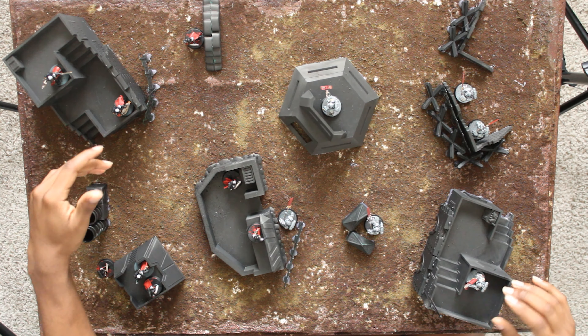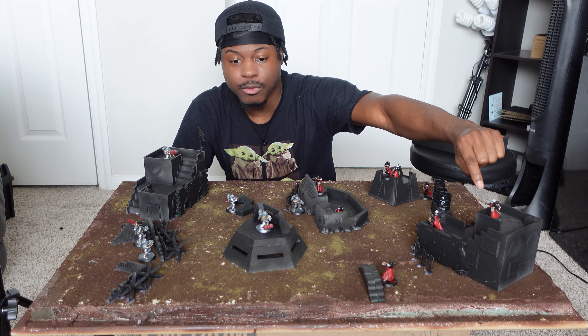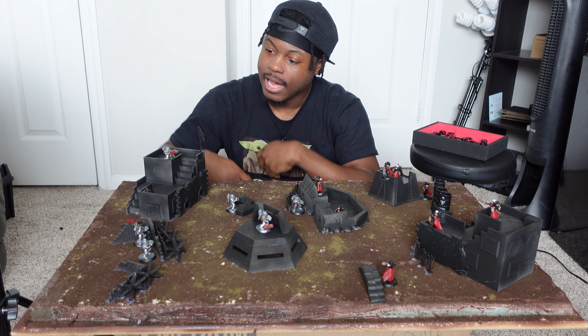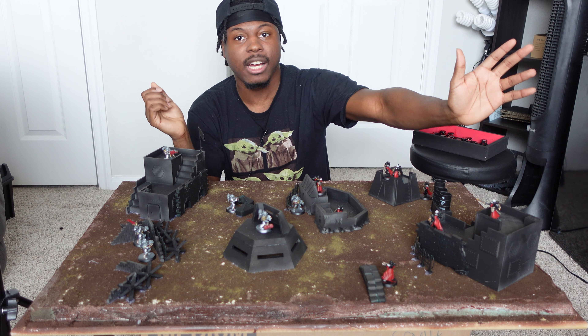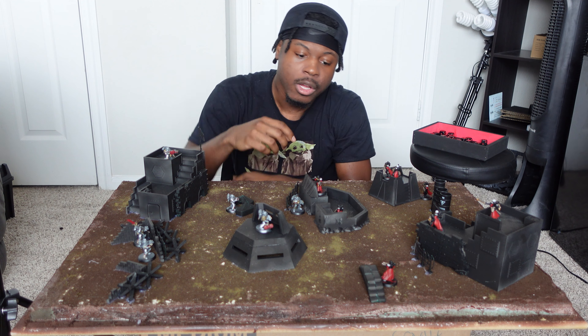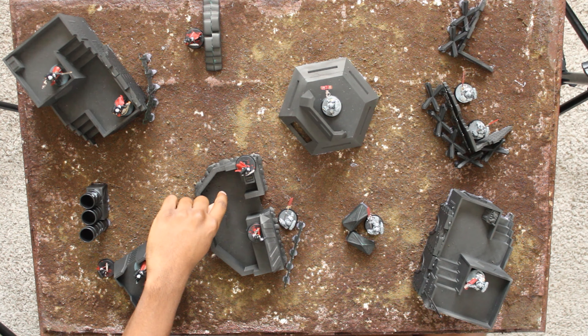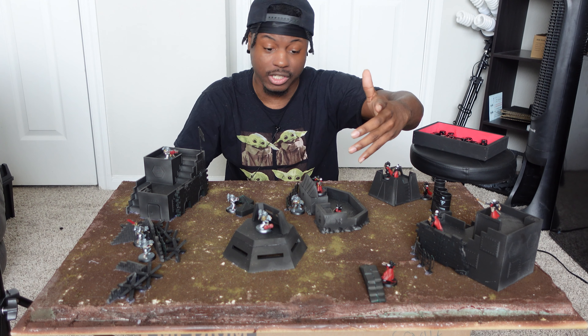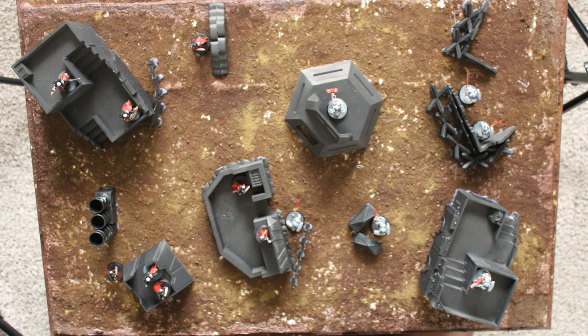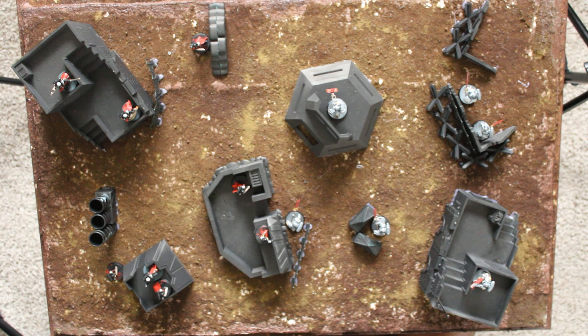Whoever claims a building can see directly across to the other building — so this heavy gunner can see that heavy gunner and they can just start shooting at each other. For example, the leader of the Sisters of Battle is here, and if I get a lucky roll and kill her in one shot, that would be absolutely insane. And this battle sister right here can vault into this area and now she has a ton of cover — you probably can't even draw line of sight to her from this Grey Knight, and definitely not from the others.